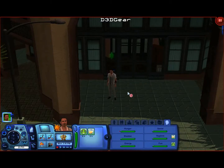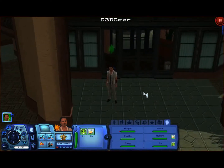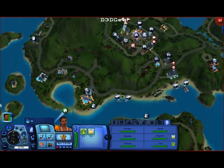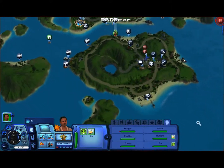Welcome back to the Sims 3 Island Paradise let's play series, episode 5. Henry just got out of work and made 120 simoleons - not too bad for a first day.